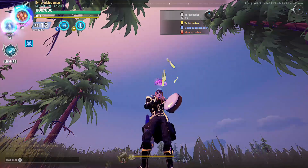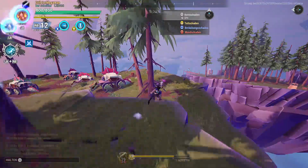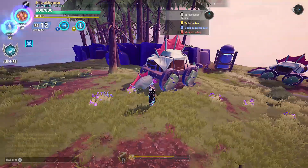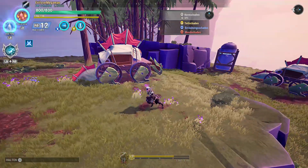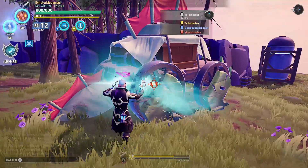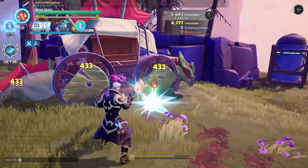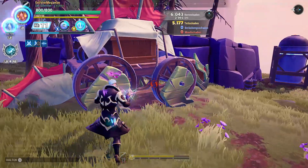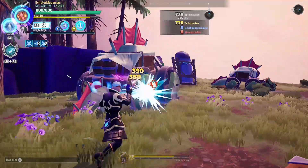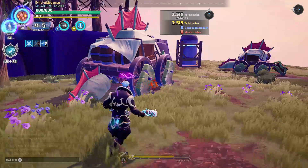Imagine for example that we are fighting a Quillshot. Take this doll for example — imagine this one is a Quillshot. We stand here between his tail and his leg, doing our stuff. Now we can see when he raises his arm, we know he will switch to the side, so we just dodge away in that direction, reposition ourselves, and we can continue shooting.